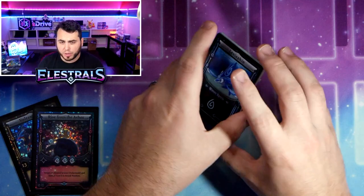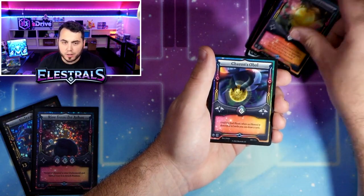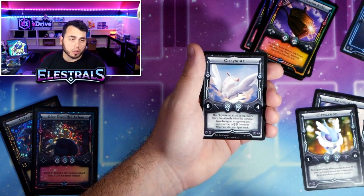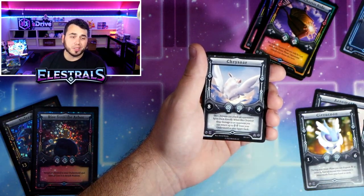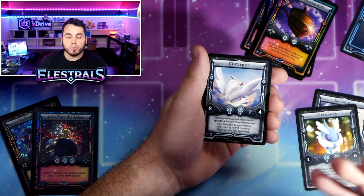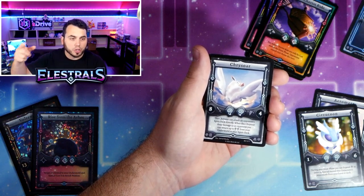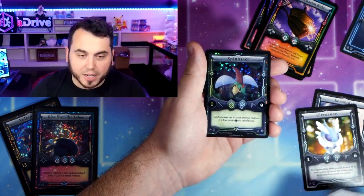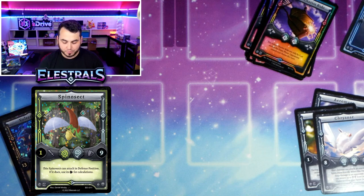We'll have updates for Shattered Stars in a few weeks. It basically comes down to I have to make sure I know exactly when they're going to be ready, because I don't want you guys to pre-order and have to wait too long. If you pre-order something and it takes three months to get, that's not a good vibe. I want to make sure if we open pre-orders for Shattered Stars we're already starting to print, so we can get it to you guys quick enough. And then Spinosect again - he keeps coming!